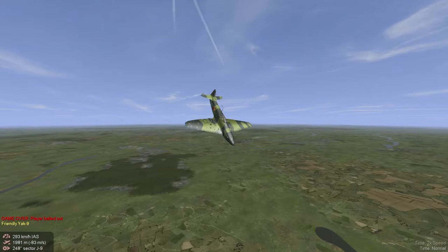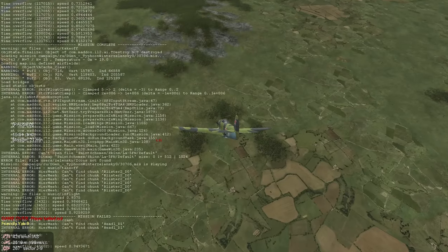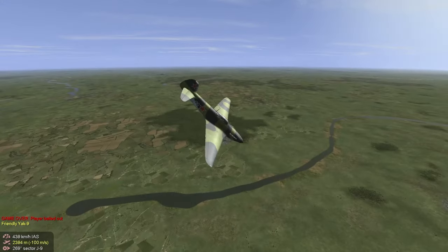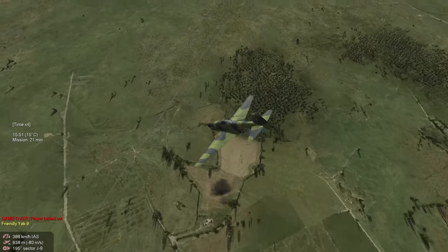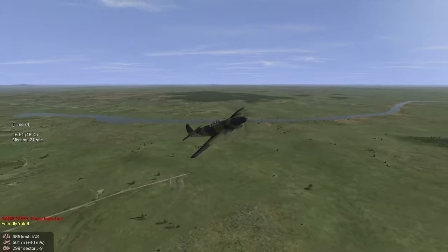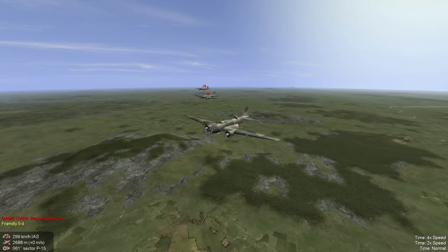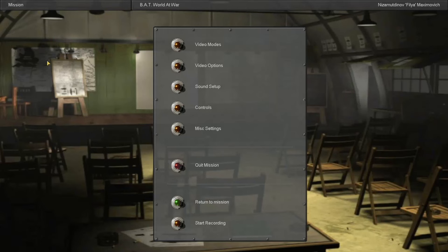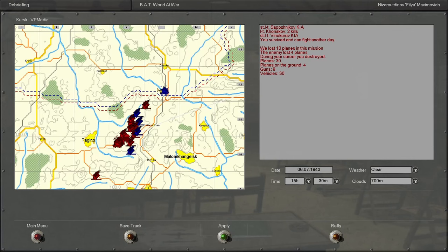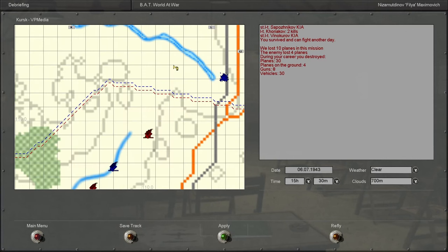I don't know why Bat is being so buggy right now. I don't know what 6 is doing but he's about to kill himself. Oh, he's following me. I think I'm going to call it here. Let's see what happened — we lost 10 planes, the enemy lost 4 planes. That is certainly not a good ratio.